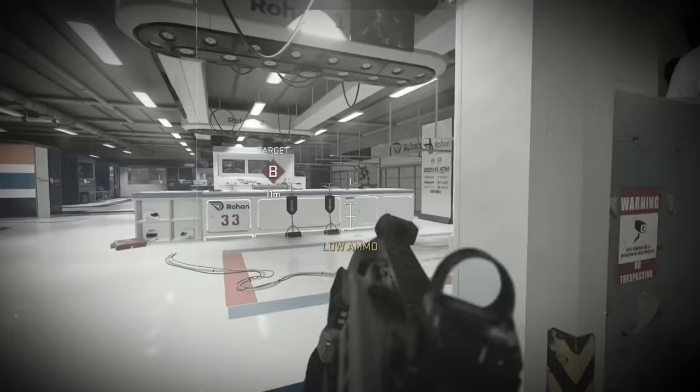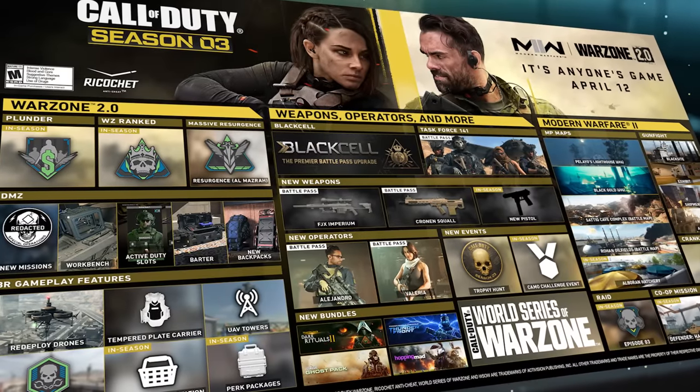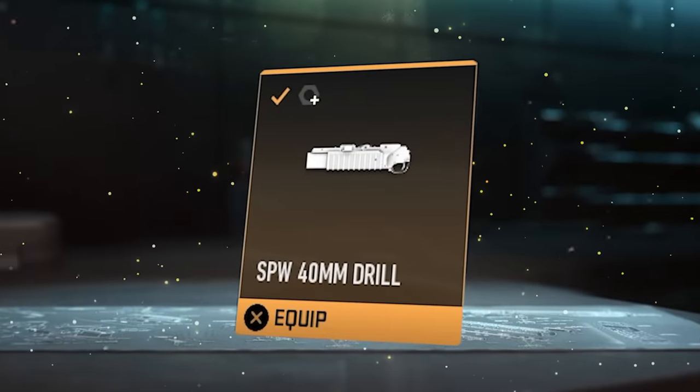What the fuck is that? This is nutty. I can't see shit — what did I die? At the start of season 3, we got a new attachment in the game: the drill charge under barrel.